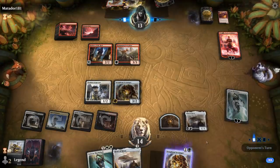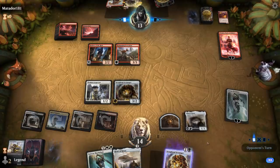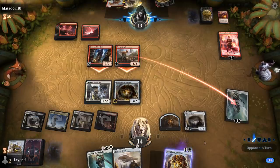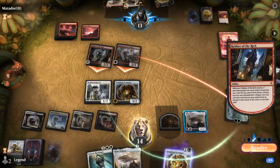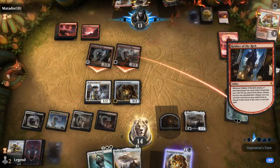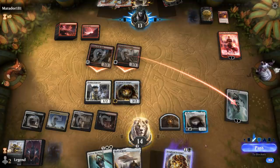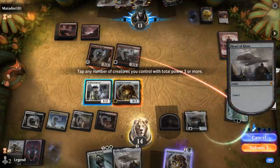We feel slightly behind, but Heart of Kiran could do a lot of work, especially combined with Gideon. We could also technically crew Heart with Gideon's loyalty. Ferocidon goes for Gideon, Robber goes face and finds another Bonecrusher Giant — that's unfortunate. So we'll crew using Scrap Heap.